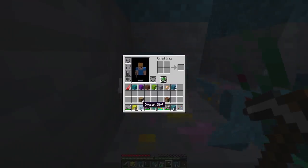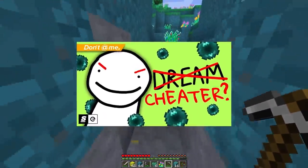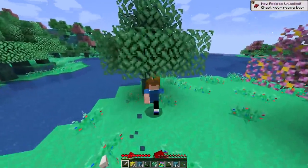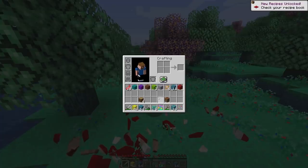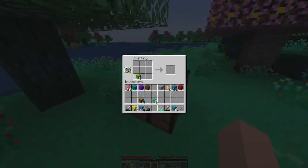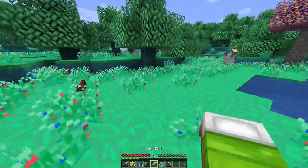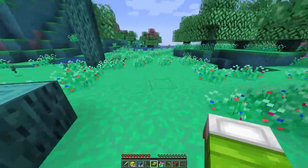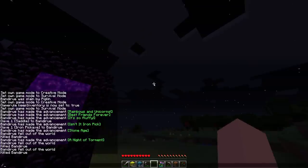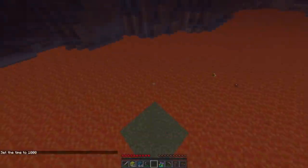That's a lot of dirt that I don't want. Dream dirt has 'dream' on it — good branding, I guess. To exit the dream world, I needed three lime wool. Maybe you really just want a nightmare — I don't know why you'd want that. You craft the bed, slap it down, sleep, and bam — you're back in the depressing normal world where it turns to night.